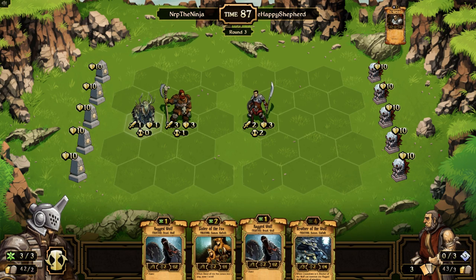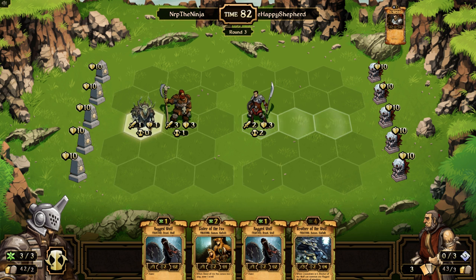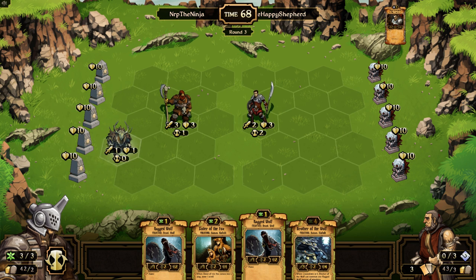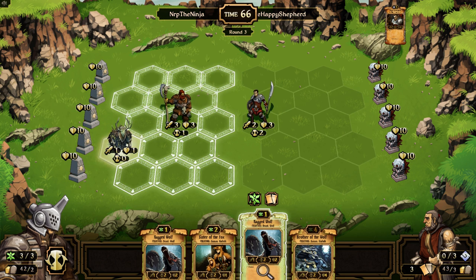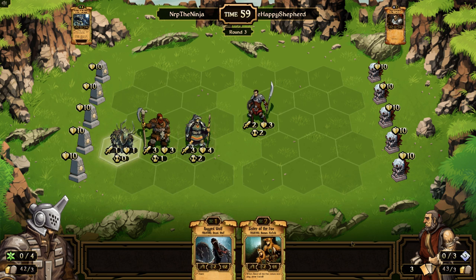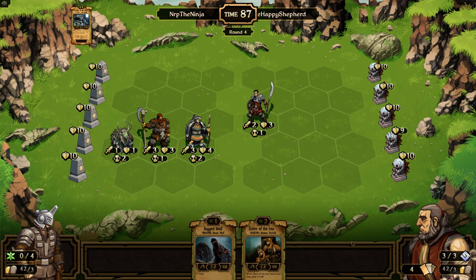I was thinking maybe I could track the opponent's creatures too, but that would probably get too out of hand. I don't want to attack that. I'll sack a ragged wolf or a sister of the fox - I'll sack the ragged wolf. That card is a brother of the wolf - I should really cross things off as soon as I draw them, not when I'm already playing.